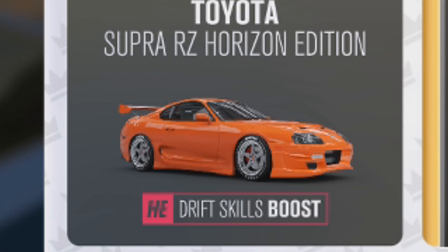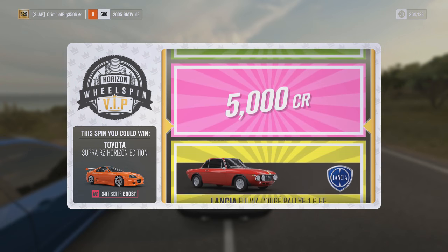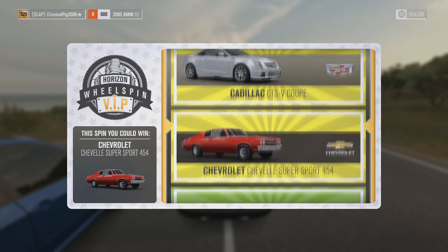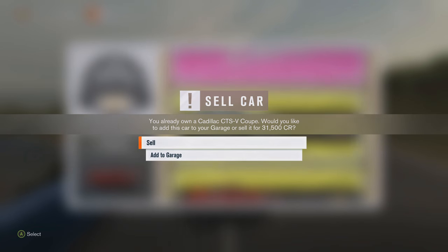Let's go — okay, it's right there. I don't think we'll get it, it'll go past too quick. Yeah, it did — 10k, not that good. Chevrolet Chevelle Super Sport 454 — not the best, give us 75k or something. I'll take a Cadillac CTS-V Coupe. Turns out I do have that car — I'll sell it for the money.